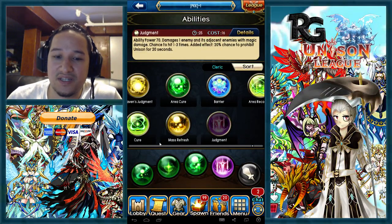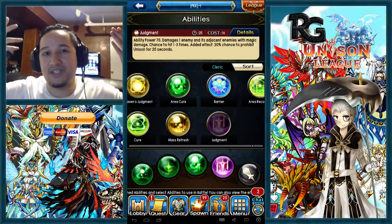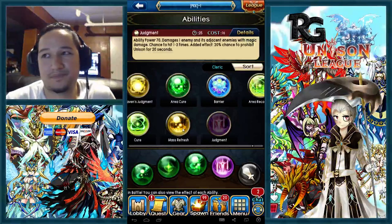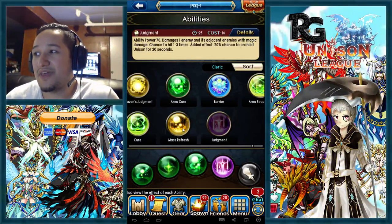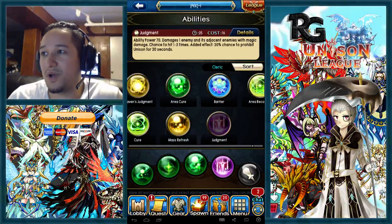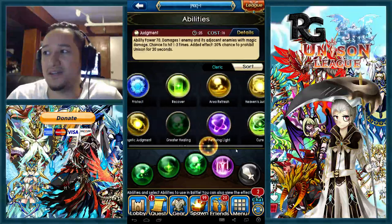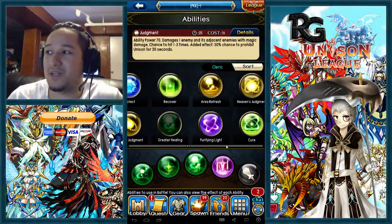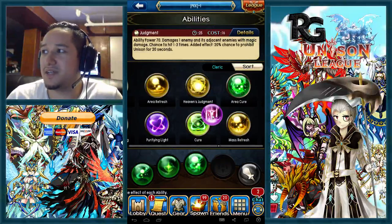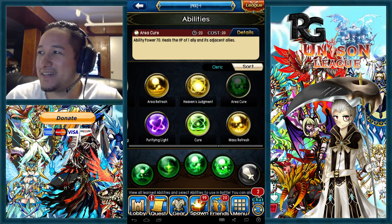The only reason to run judgment is to inhibit their unison, but if you don't have unison yourself and they all have it, they'll just instantly unison and you'll die anyway. It really depends on your execution and battle awareness — if you're very good at reading the situation you can use judgment, but I'll leave that up to your judgment. Also, I wouldn't suggest area cure — it's probably one of the worst skills in the game.